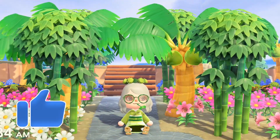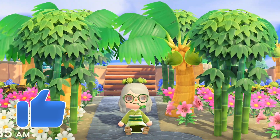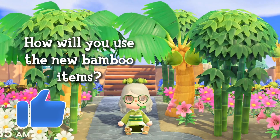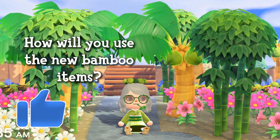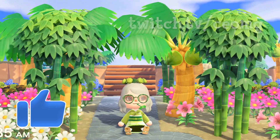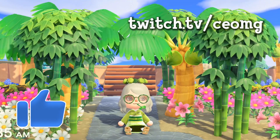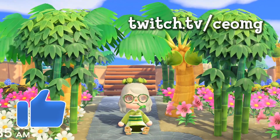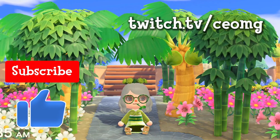Like this video if you are excited for the bamboo season. I love the lush green color of the bamboo items and I can't wait to use them all over my Japanese themed island. Comment down below how you will use these seasonal bamboo items on your island — I'd love to hear your island ideas and maybe we can inspire each other. If you still need bamboo, check out my video on how to find bamboo, linked in the description. If you'd like to join a fun Animal Crossing community, check out my Twitch channel and Discord server where I hold events such as cataloging parties, viewer island visits, and villager hunting. Links are in the description. Thank you for watching and I'll see you in the next video!